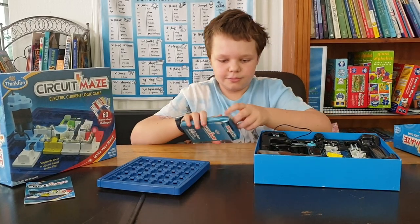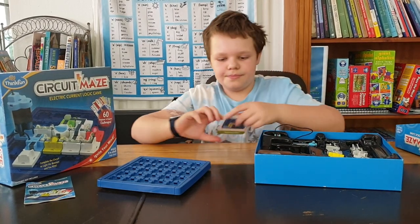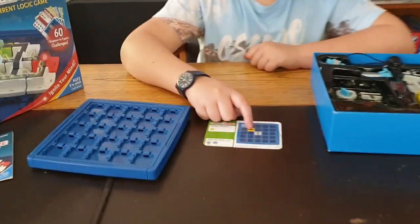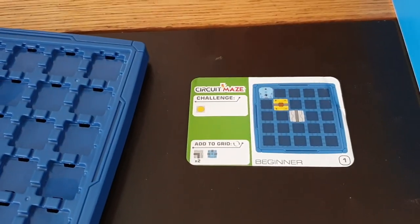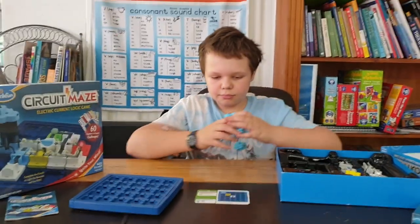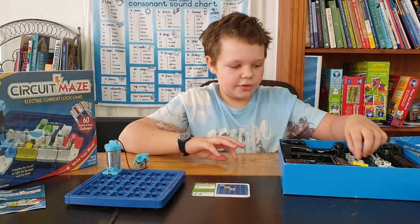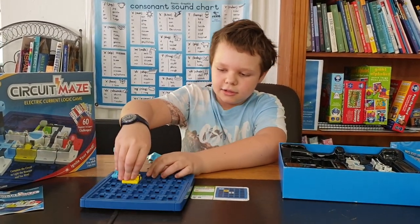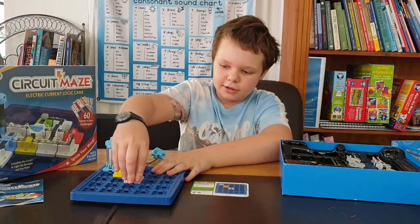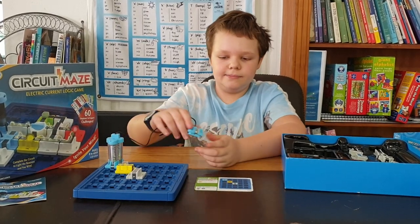In beginner one, you need these three pieces on the board. Let me set that up — like this, then like that, and then like that. The pieces we're going to be using is this piece.